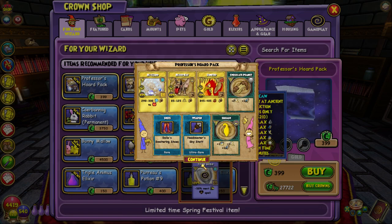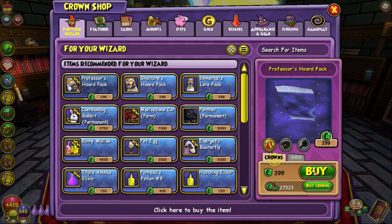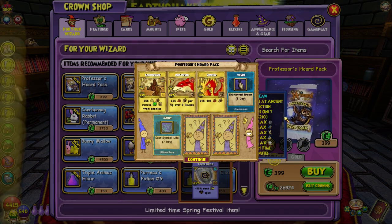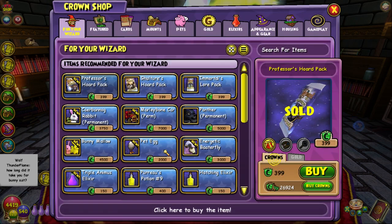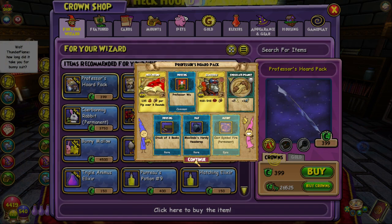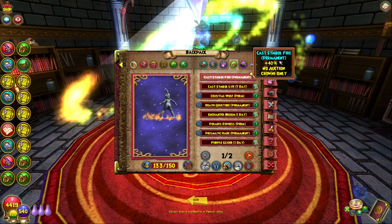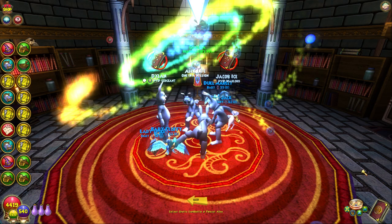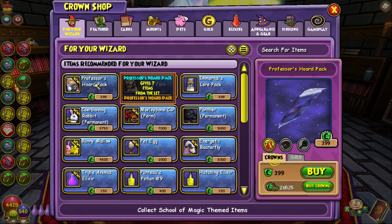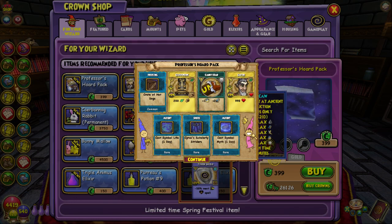I got the storm wand — too bad I don't have my storm on this account. How are you just now on your second pack? I was deleting stuff. I'm already down to 8k crowns. I got the life symbol seven-day mount. What is the drop rate for the perm? I think 15%. Wait — I just got the fire one perm! Yes! Let's go boys! I can put that on my fire wizard!